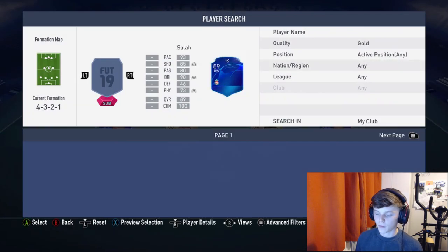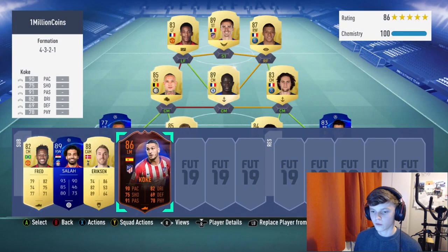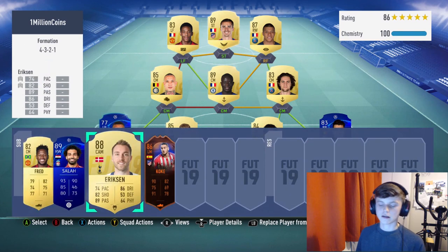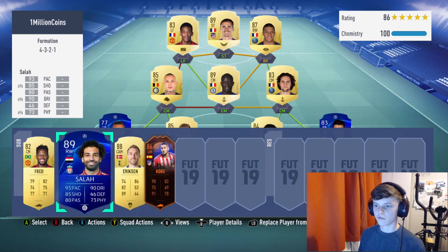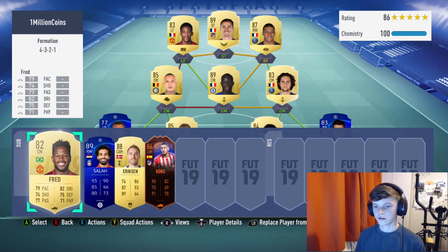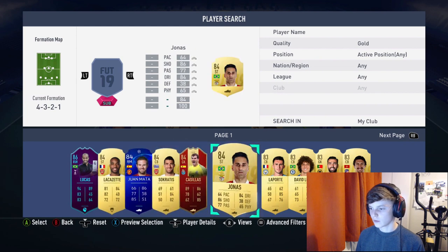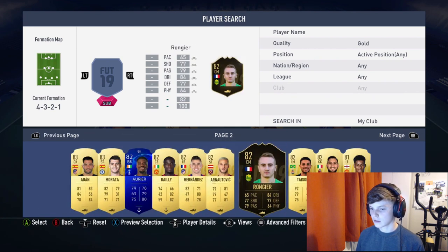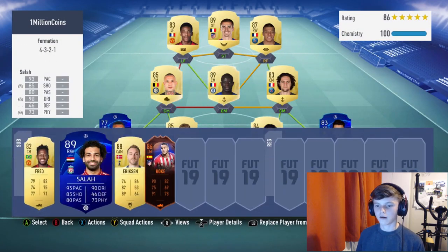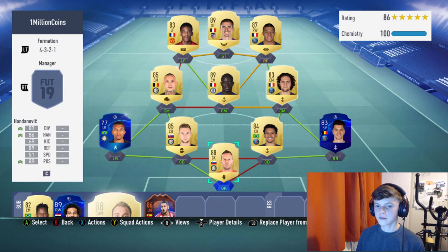For the bench, some suggested subs: Fred, Salah, Eriksen, and Koke are the four players I like to bring on. Koke comes into center mid for N'Golén or Rabiot in extra time. Eriksen comes on as a CAM for Martial around the 65th to 70th minute. Salah can come on straight for Griezmann if needed — he's a left-footed beast. Those subs are not part of the one million coin budget; Salah and Eriksen alone are nearly 700k. I've got some goal clips at the end from FUT Champions games — if you enjoyed, please give it a thumbs up and subscribe!